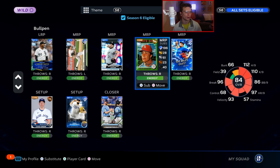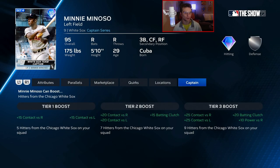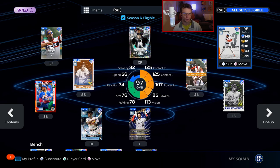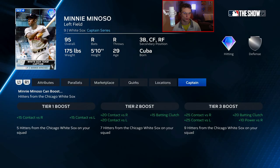We are now in the AL Central — please send this team your prayers. The White Sox are not very good even with the captain boost. The captain is Minnie Miñoso, so you cannot use his Incognito Series 99 overall Cuban Comet card. He gives 25 contact against righties, 25 contact against lefties — a very good boost — plus 20 batting clutch and 10 power against righties. Paul Konerko is very good here with max everything in the hitting columns except one or two vision. Luis Robert has 125 everything and 71 vision, with the worst part being 87 clutch — the boost will give him 107 clutch, making this card a lot better.